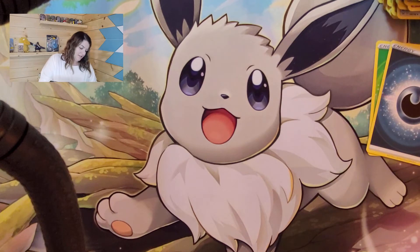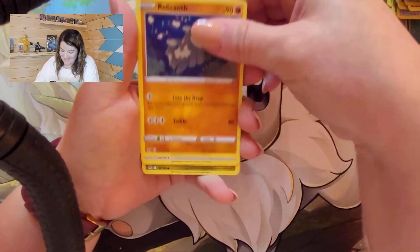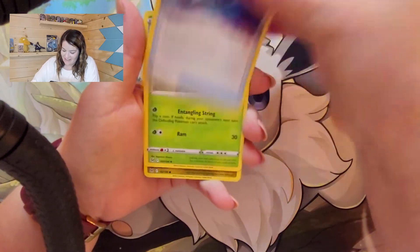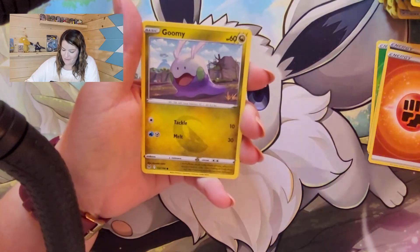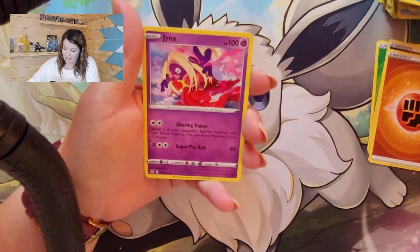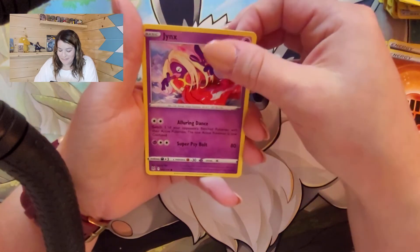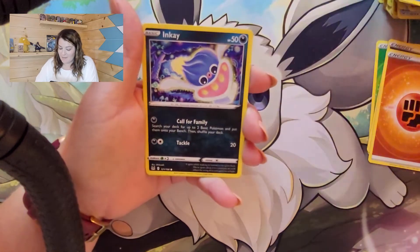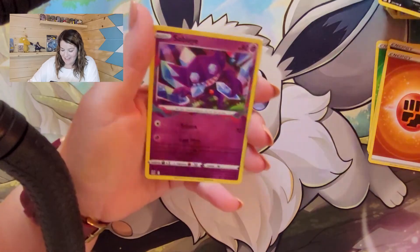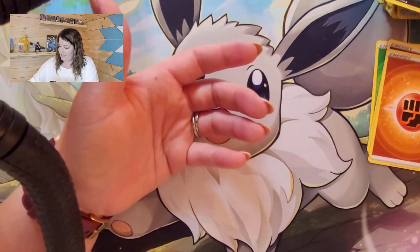Enamorous hasn't been so lucky for us. We pulled a Lost Vacuum, Silcoon, Goomy, Bronzor, Snover, Inkay, a Reverse Sableye, and a Raichu. Nice.